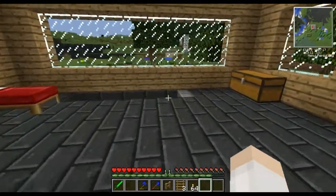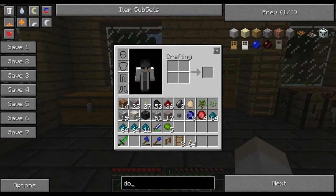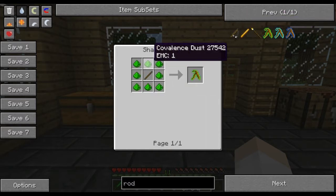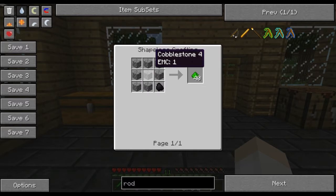So first things first. There's a few things I want to do today. The first thing that I want to do is make a divining rod. I thought it was called a dowsing rod - I guess I was wrong. And for that, we need covalence dust. I was almost about to say covalescence dust, but that's completely wrong.